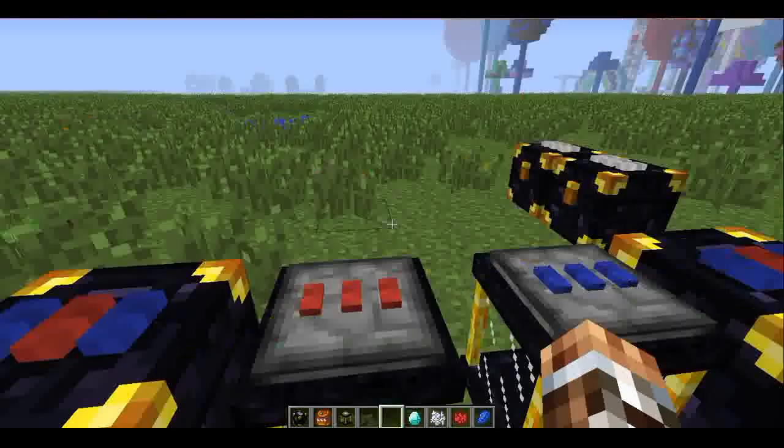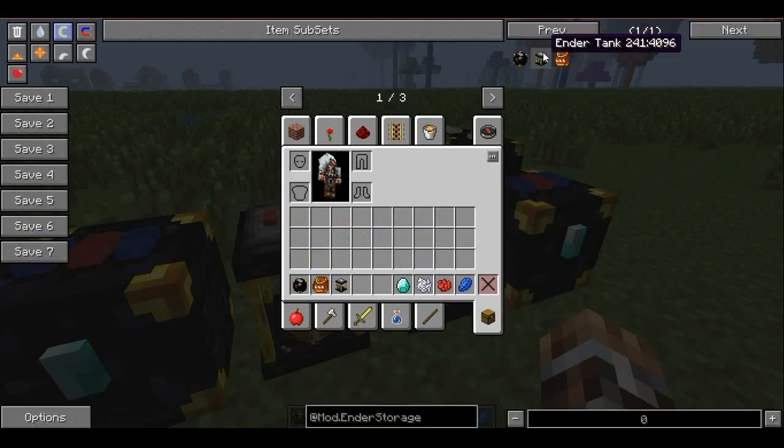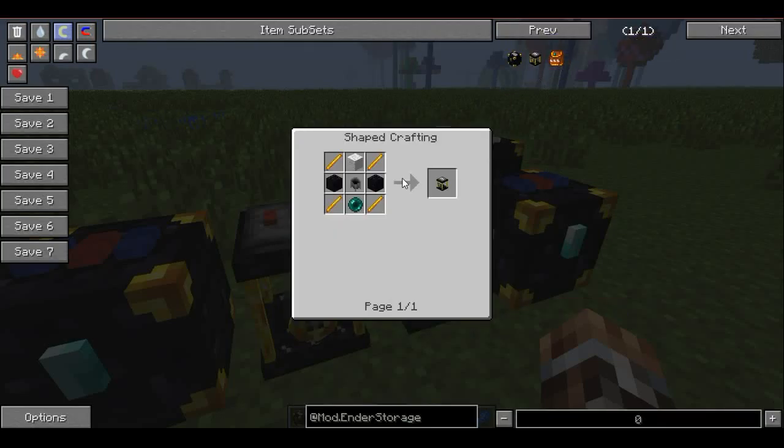The ender tanks work the same way — depends on what color you have. Ender tanks are made pretty much the same way, just the chest is replaced with a cauldron.